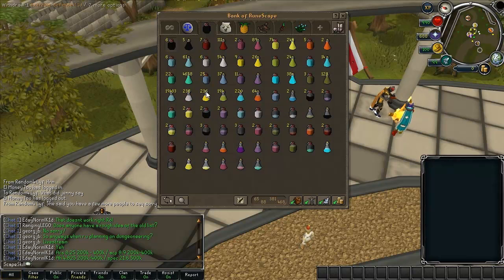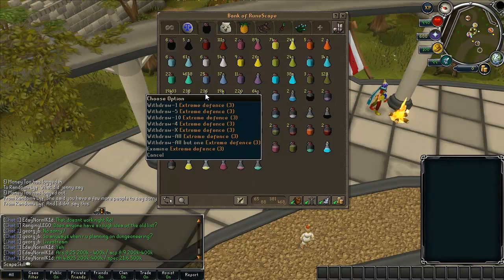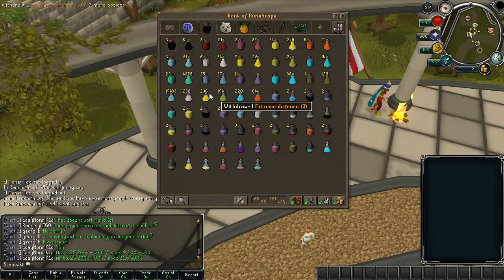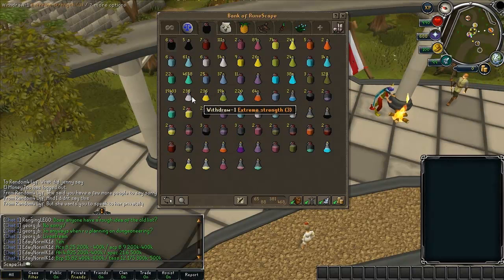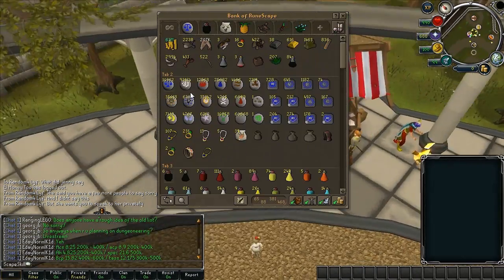We've got extreme defense — I think it's lantadyme and the super defense pot. They're not too expensive but lantadyme are still quite high up there. And then finally we've got extreme strength which is dwarf weed and a normal super strength pot.